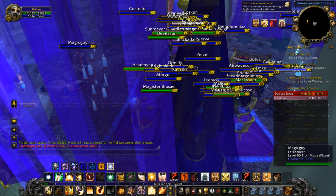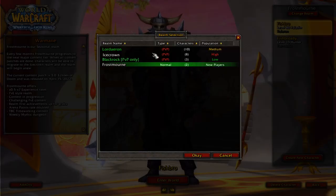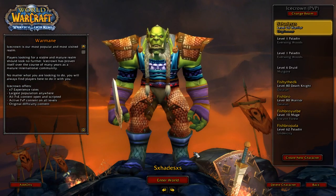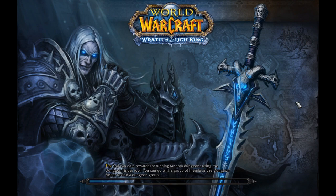The server I just showed you is before Naxxramas is released. The other server I'm logging to is after all the content is released — Ruby Sanctum, Icecrown Citadel. I have guides for that content. However, I'm going to show you the in-between patches: Ulduar, Trial of the Crusader, then ICC last. My guides cover the ICC patch but do not cover the TOC or Ulduar patches.